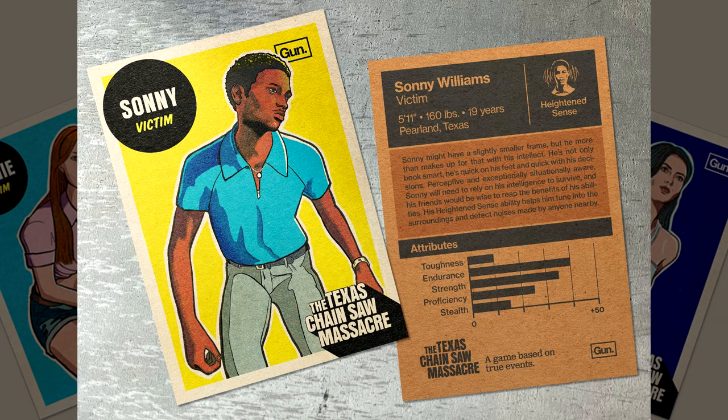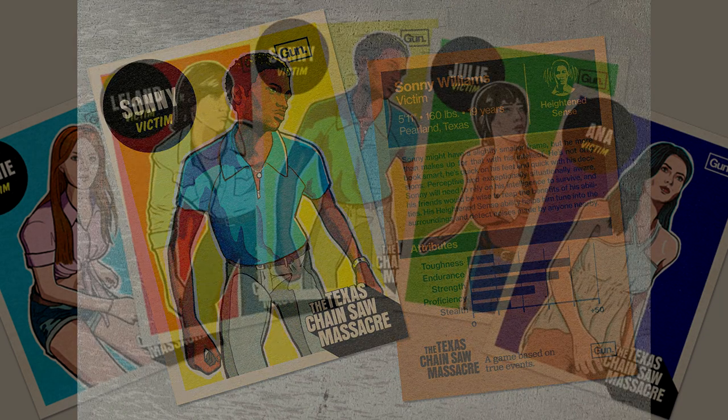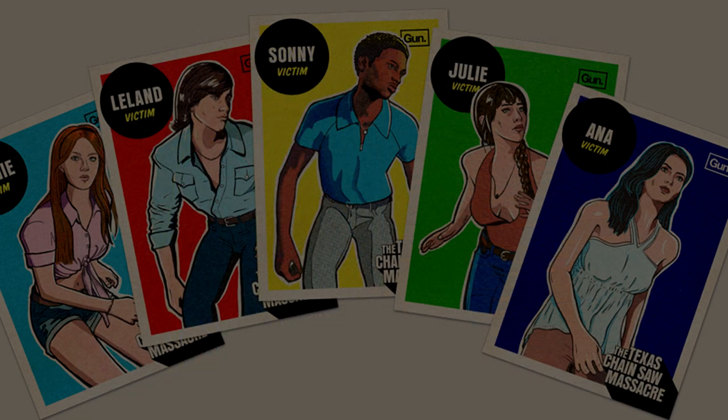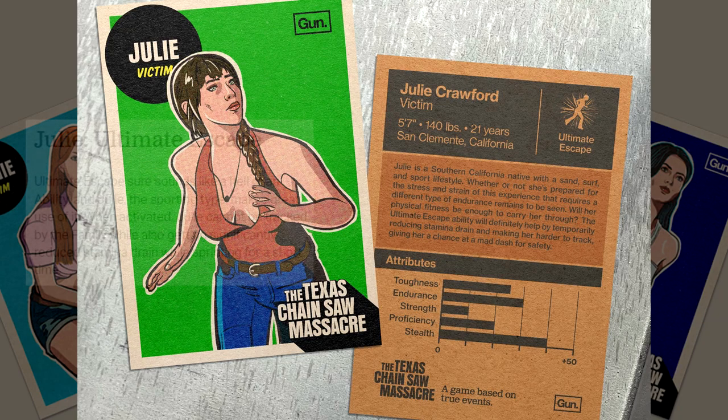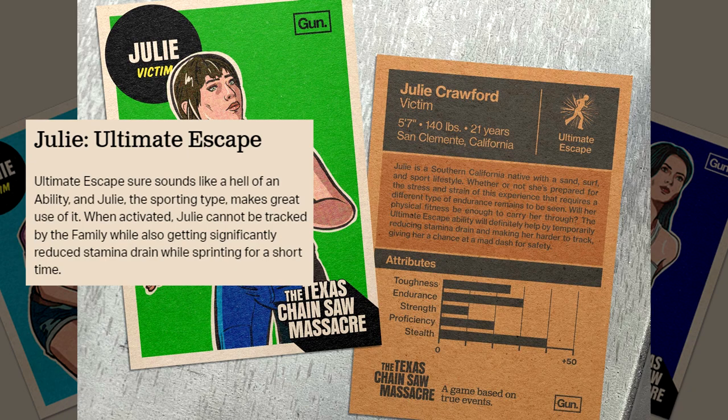I like the idea of hearing things before others and giving them that warning to see what happens. Next we have Julie with the ability called Ultimate Escape. Think of her ability like Meg from DBD getting a sprint burst — what happens is you get reduced stamina drain and sprint for a short period of time, and on top of that she can't be tracked by the family. She essentially gets a get-out-of-jail-free card in terms of running really fast for a short period of time while being unable to be tracked.